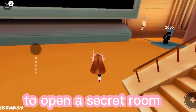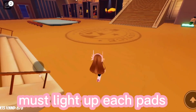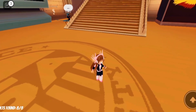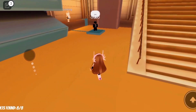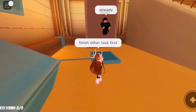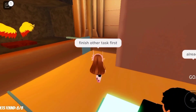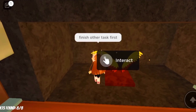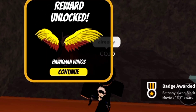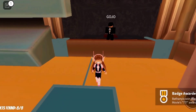To open a secret room, players who got all the other badges must light up each pad at the same time. Done!